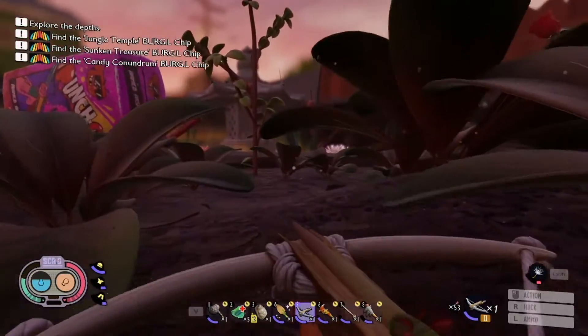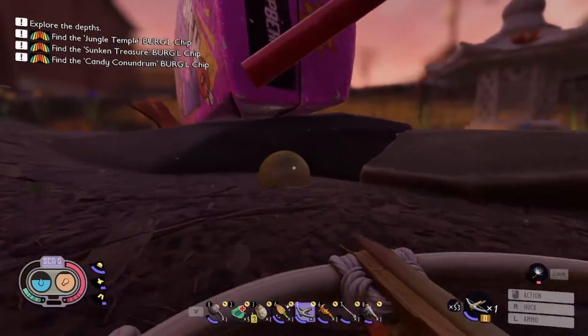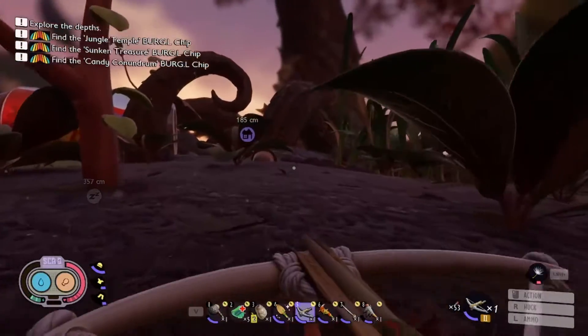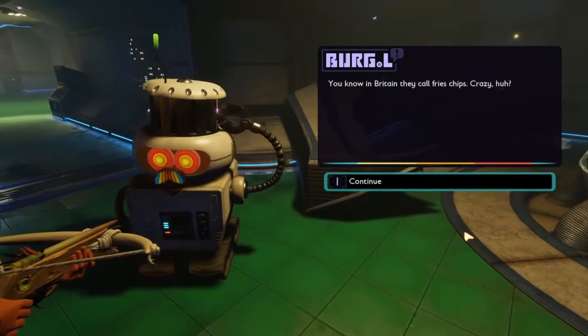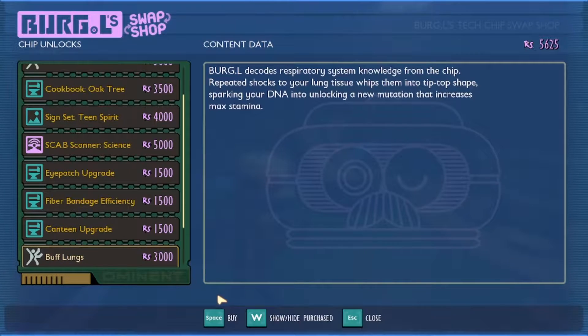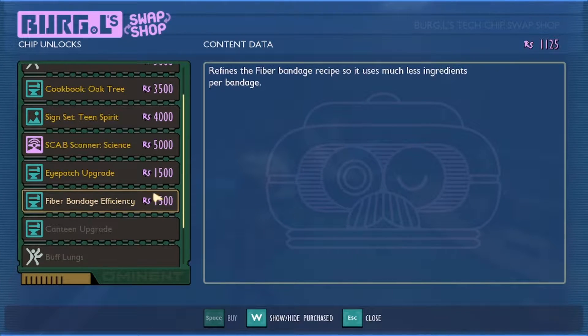Since we're out this way we might as well swing by Burgle. I did find a chip the last time we did a recording. You know, in prison they call fries chips — crazy, huh! I think I'm gonna get this lung thing and then maybe the campaign upgrade. That sounds like a good one to get.